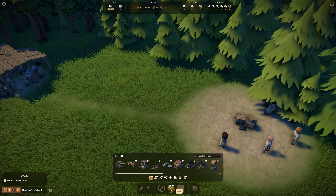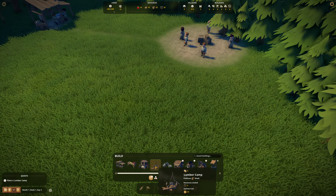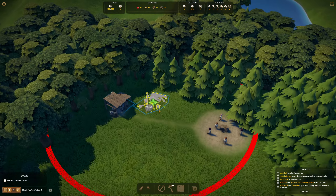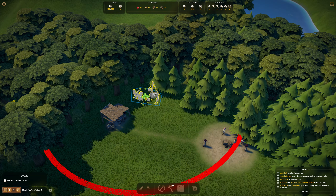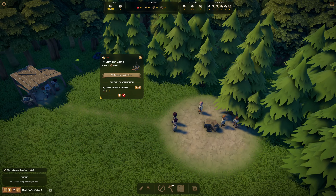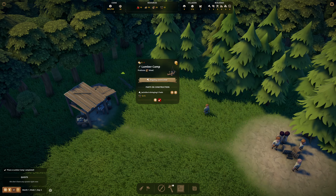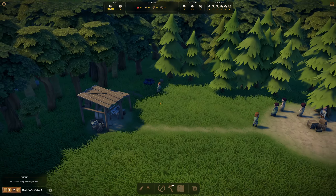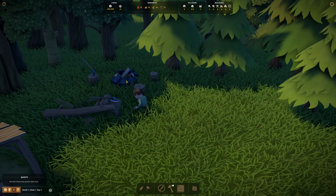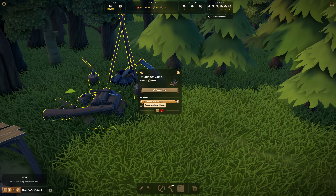We've got some builders — it's time to start gathering things. We're gonna start with a lumber camp. This produces wood and feels like the basic thing you start a lot of these games with. Let's make a little lumber camp over here, maybe next to our worker house. Chopping down a few trees before we can start building it. Yakindo is building — thank you! There's one person doing this one. Let's assign a worker to it, maybe two woodcutters.